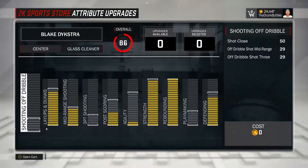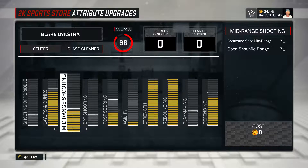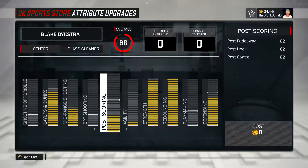You can shoot if you're wide open. Everything but two bars in layups and dunks, unless you don't do anything in agility - then put one extra bar there to almost max it out. Mid-range - everything but one bar. I strongly suggest that. Post scoring - you can do what I did right there, about seven bars. It's kind of worth it. The post control is what you really want there.